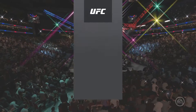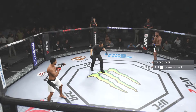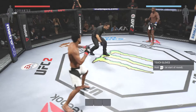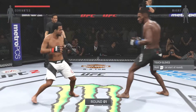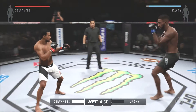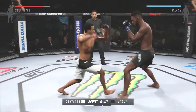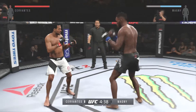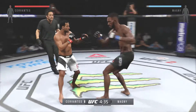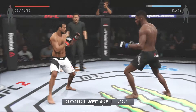Our tale of the tape for this welterweight. Hazardous. Here we go — first round. Are you ready? Here we go! Fight scheduled for three five-minute rounds. Black trunks for Magny, white trunks for Hazardous. First fight in the UFC since winning The Ultimate Fighter, and doing so very impressively. He wants to showcase his ever-improving skill set here tonight.